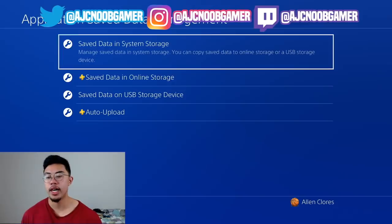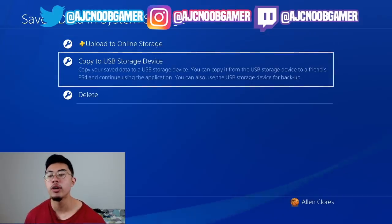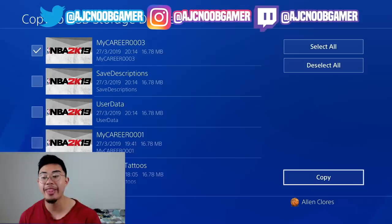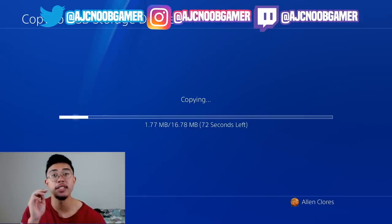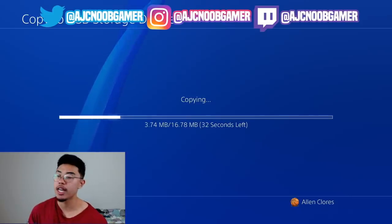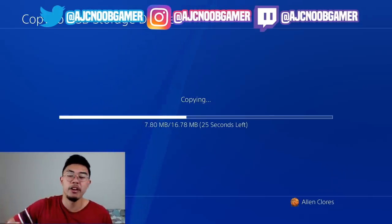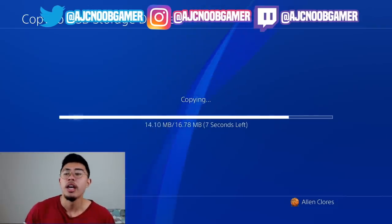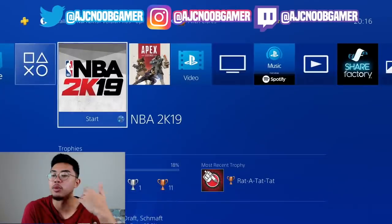So this is the PS4 method first, then I'll show you the Xbox method. Go to Settings, then Application Save Data Management, then Save Data in System Storage - that's the first option. Then go to Copy to USB Storage or Upload to Online Storage, depending on which you prefer. I'm going to Copy to USB Storage. Once you go there, you're going to save the MyCareer file - that should be one of the top files. My Career 3 is the one I'm saving. That is the only one you save. Do not save any others. Before, you had to save the first three files - now you only save the MyCareer file. Do not pick user description and user data. Just pick the MyCareer file.